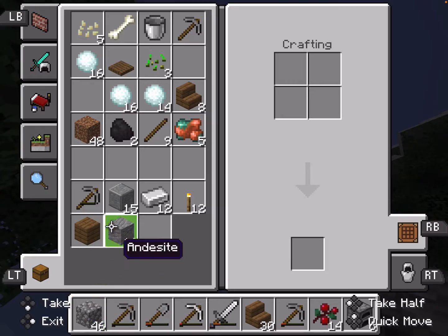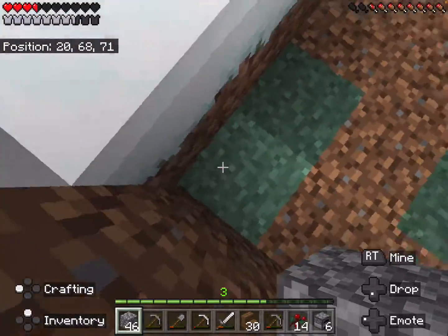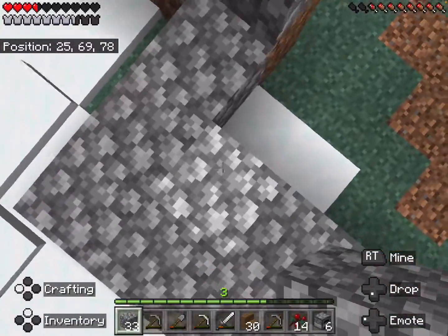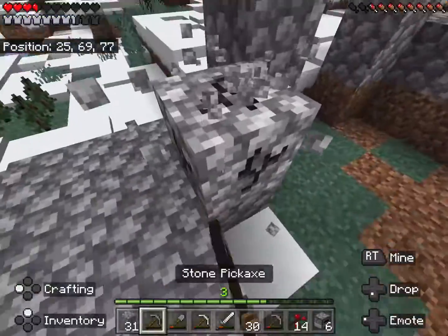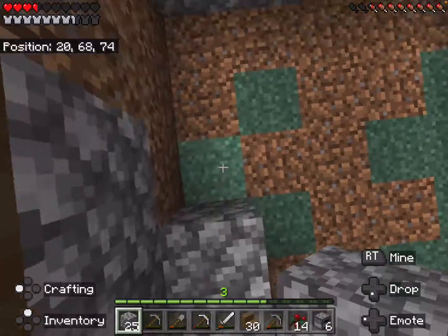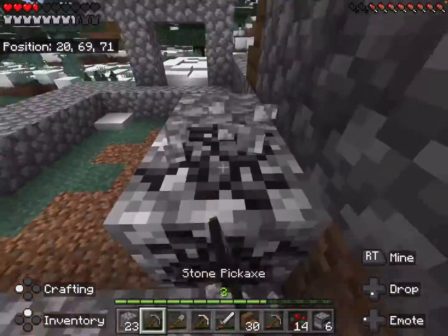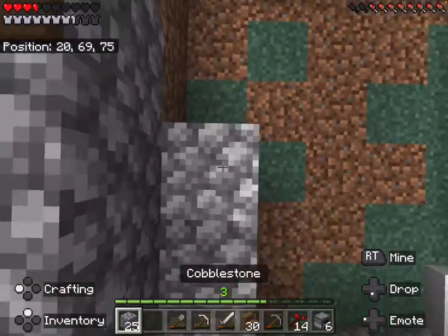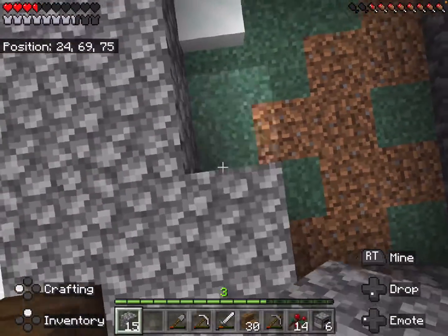I did collect some more cobblestone when I was down there, but it's not going to be a lot. I'm going to need lots of sand for this, but the annoying part is that I'm in the tundra — there's no sand, it's just ice. If you guys have anything I should do, tell me in the comments below.